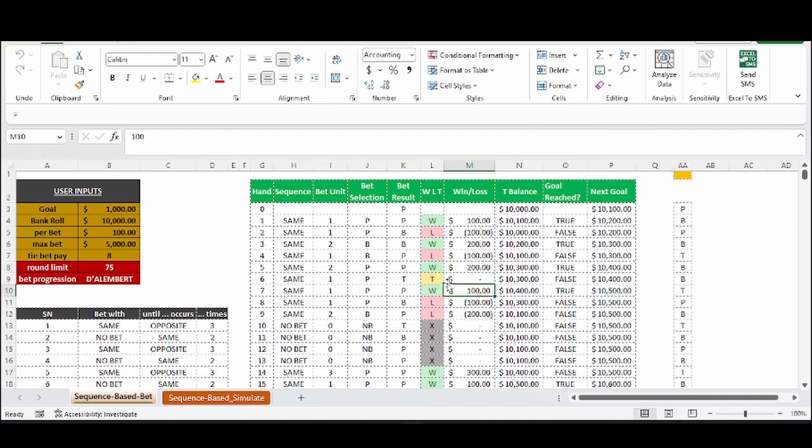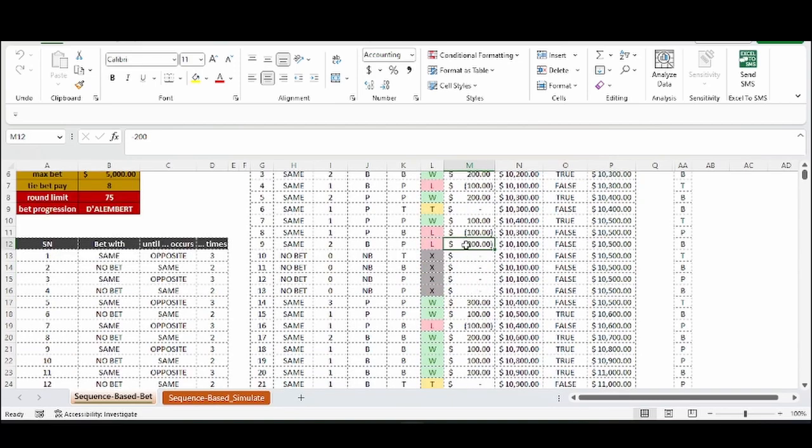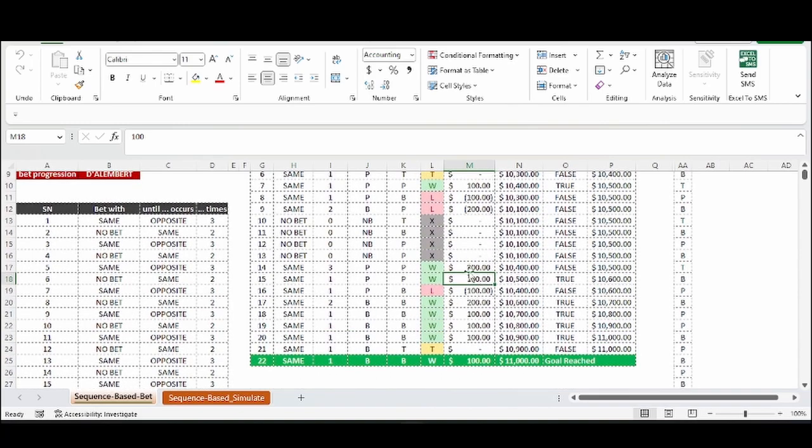We're at one unit, we lost so we go to two units, lost again so from two to three units. We're going to hit our goal so we start the cycle over. The goal is $10,500 — we didn't hit it but we go back down to one unit. We're at $10,400, the goal is $10,500. We don't bet more than the goal, so we'll cap our bets — instead of going from two units, which would put us over the goal, we cap it to hit the goal not go over. That keeps bets from climbing to four, five, six, seven, eight units. Following this progression, we hit a nice little win streak — that's the Dallen Bear.